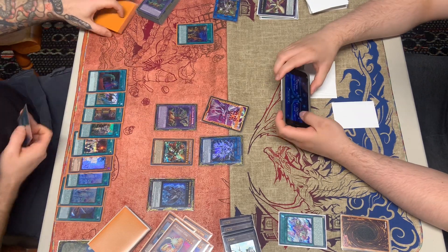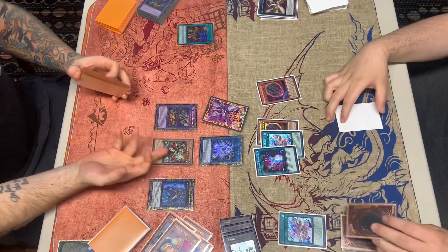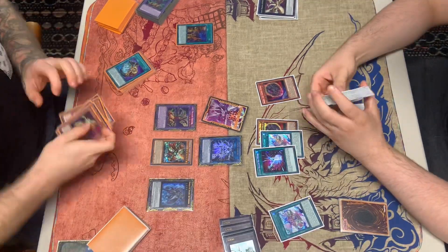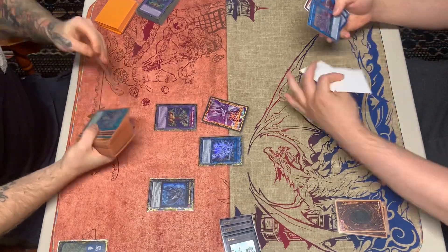By discarding Call by the Grave, he enters battle phase. Buster attacks our Light and goes into attack mode. We just scoop it up because we don't have anything left. Game 2 goes to him, so we're now 1-1.